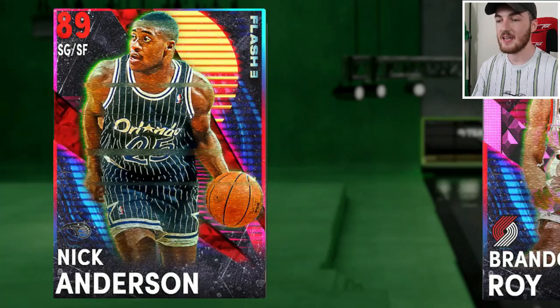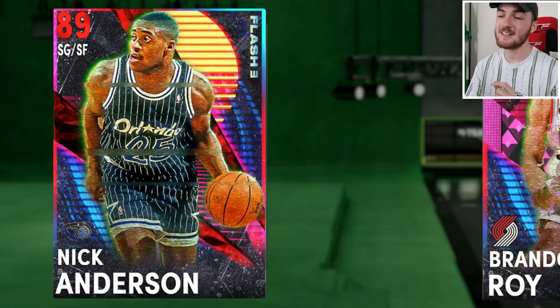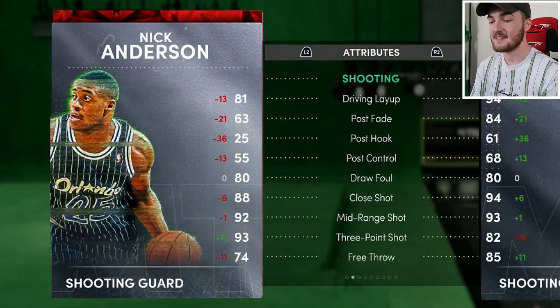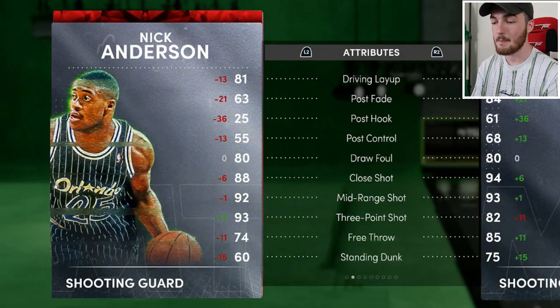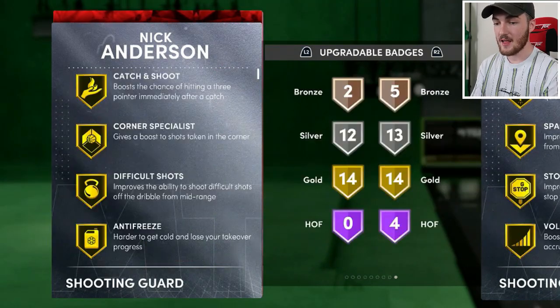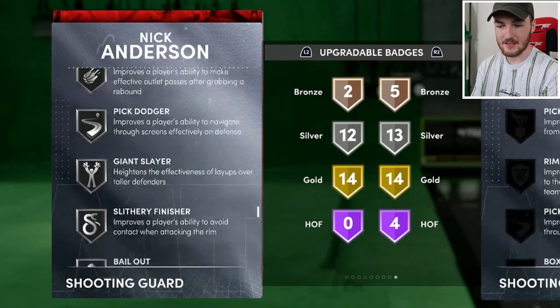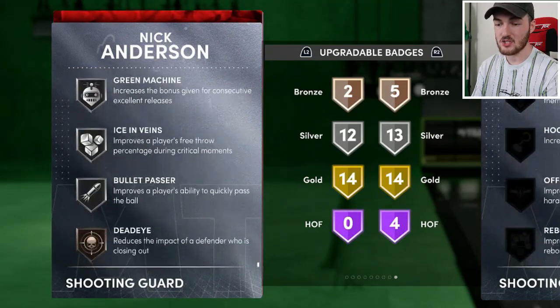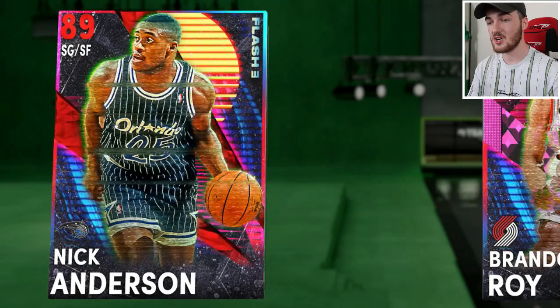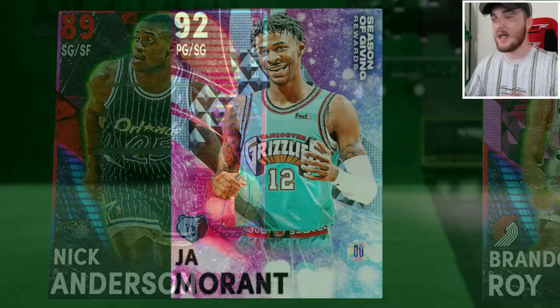At number 2 we have Ruby Nick Anderson from the Flash 3 sets — only 1,600 MT, so extremely cheap. He's 6'6" with a three-point shot of 93 and mid-range of 92. He has 14 gold badges: catch and shoot, corner special, difficult shots, circus threes, deep threes. He's also got sniper, green machine, and clutch shooter in silver, plus dead eye in bronze. For 1,600 MT with those badges, he's an absolute demon and an amazing shooter.